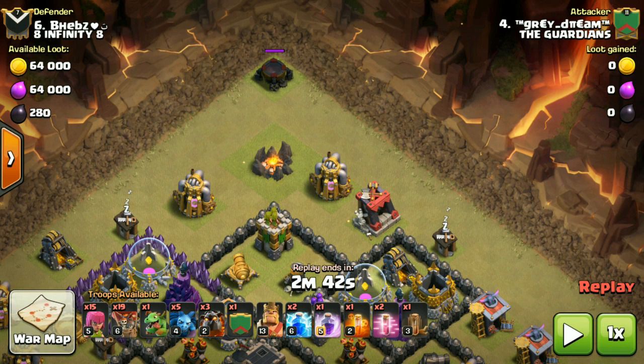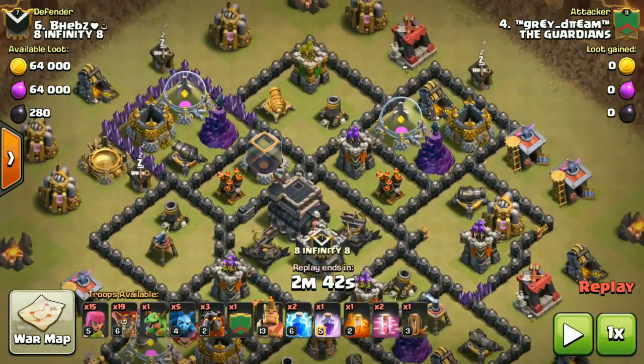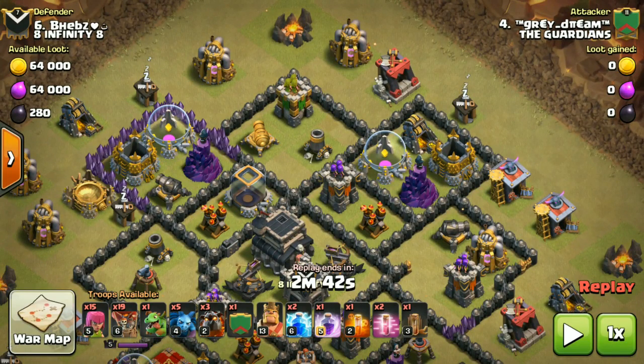I load the CC from here, kill it with 50 minions and one baby dragon — 50 minions and one baby dragon should be enough for any kind of CC. After that I drop my two lava hounds over here.